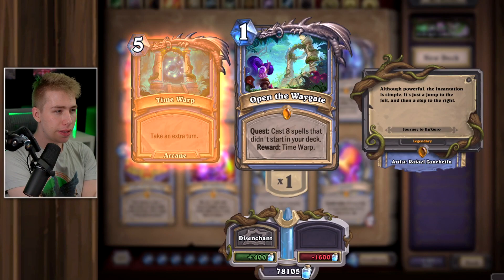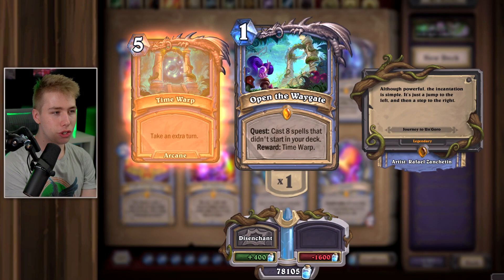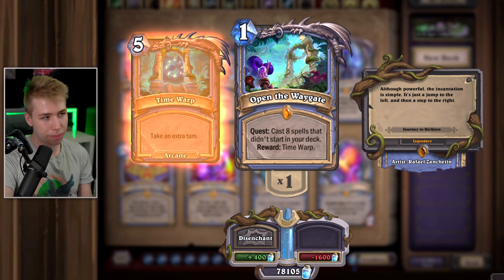For Mage, starting with Open the Waygate. This card was really good a couple months ago in Wild where you played Quest Mage and had an OTK — every time you cast a spell, certain Giants become cheaper. If you like the idea of meme OTKs where you play Vargoth into a bunch of spells that randomly hit face, keep it. At the moment though in Wild, the card doesn't see play anymore.